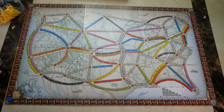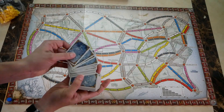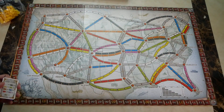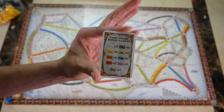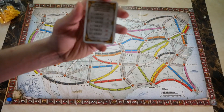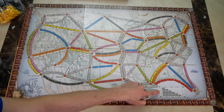Each player will start with 45 trains. There are a couple of spares in the box in case you lose them. There are train cards with trains on the back and cars on the front. They have a player aid with each of the colors and how many are in the deck, and there's also a scoring aid, which is also on the board.